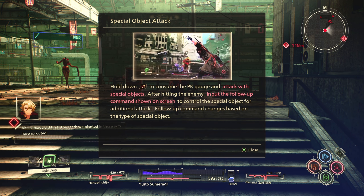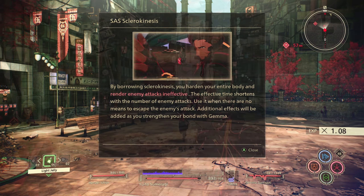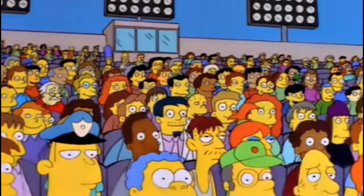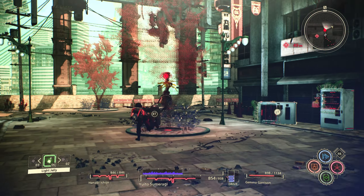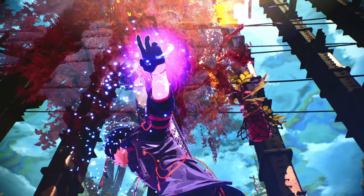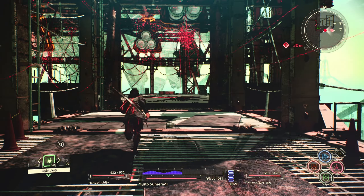Special object attack - hold down LT to consume PK. By borrowing sclerokinesis you harden your entire body and render enemy attacks useless. Hit you with it and then go at them again. That little cutscene is clean - he's just doing his little dance. Stairs and all this stuff around the area - it looks nice. I think this might be a boss fight coming up.